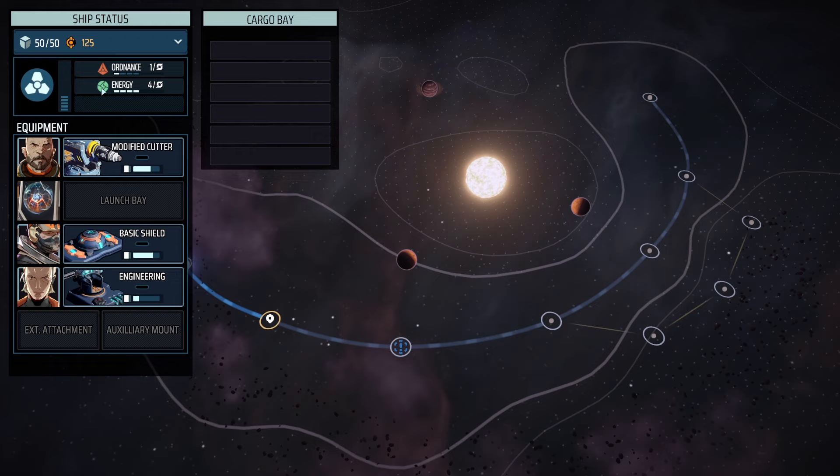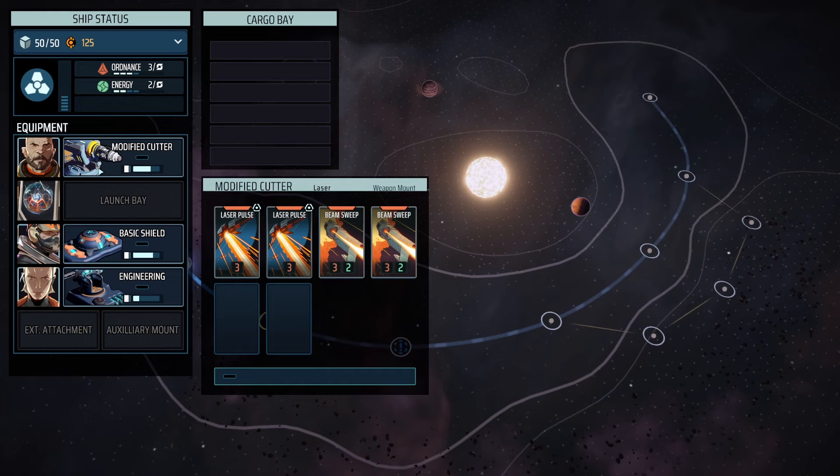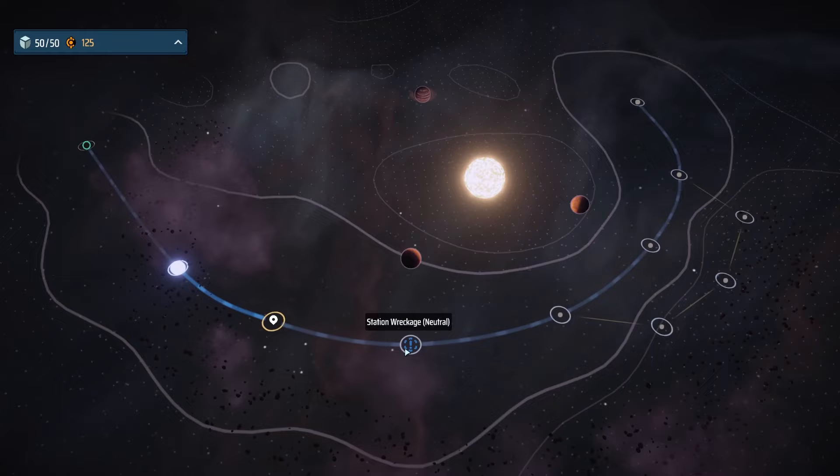We right-click to remove power and left-click to assign it. Now we're shifting some of our reactor power over to ordnance, and the cutter is now online. The cutter uses three ordnance. They changed it a little bit during the tutorial process — we have ordnance, and the cards are now ordnance-based instead of just energy only. We're moving forward and a ship is closing in on an attack vector — it looks like pirates.